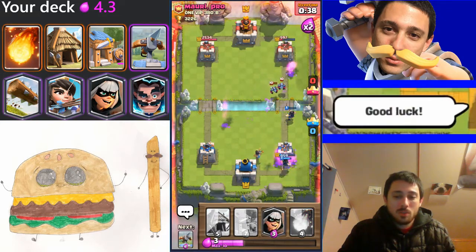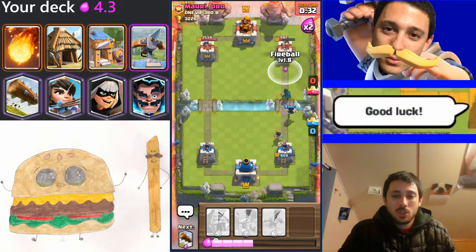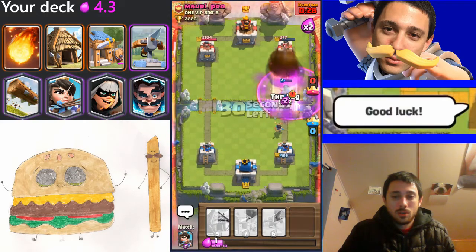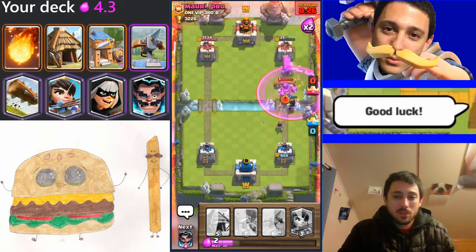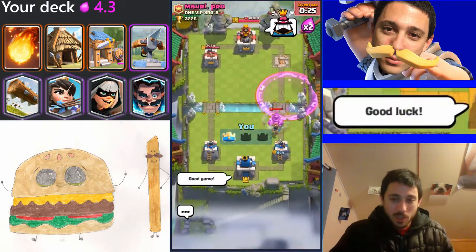I get a lock on with the expo — let's see if I can do it again. That time he actually shot them at the bottom, so that worked out really great. Aggressive bandit at the bridge and maybe just spell cycle. Bandit connects — that's it! Good game, give him a GG. Finally got a win there.